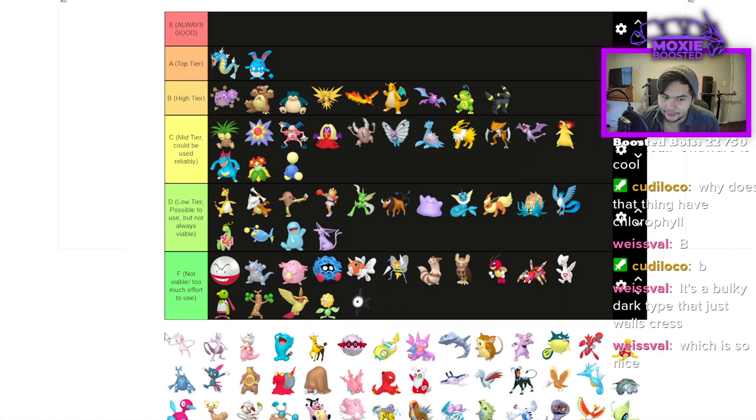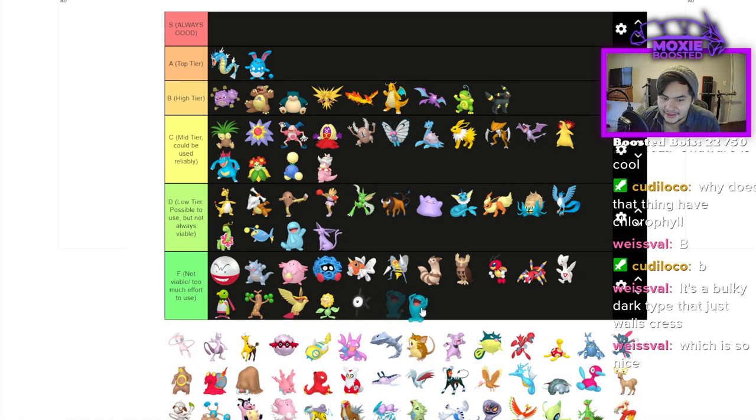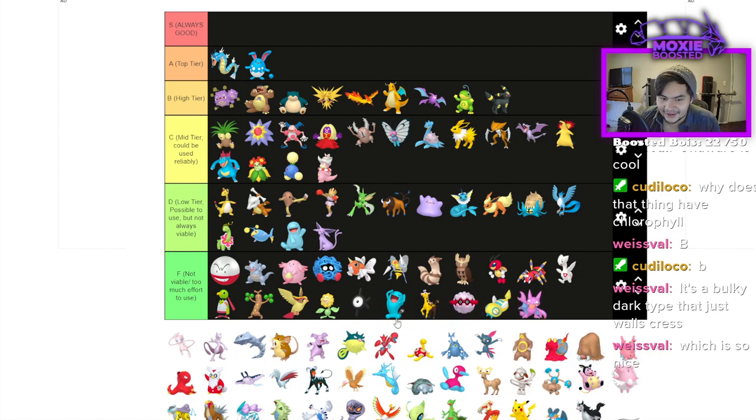Unown is very clearly F — we need a new tier for Unown. Slowking is C — you can set up Trick Room and stuff. Wobbuffet is F. Forretress is a singles mon — great in singles but here it's just eh. Steelix is D — it lost access to Body Press, but it's still a fine Pokémon.